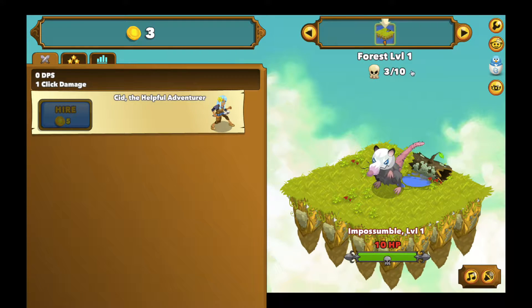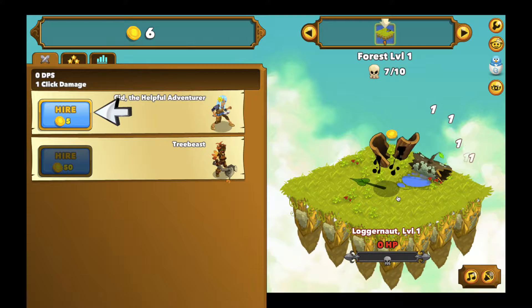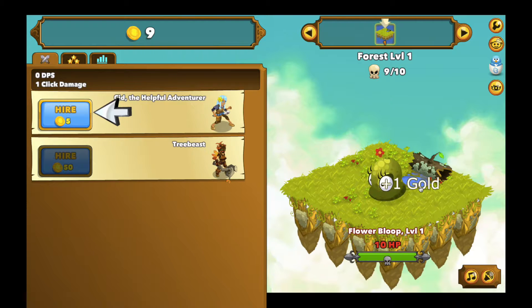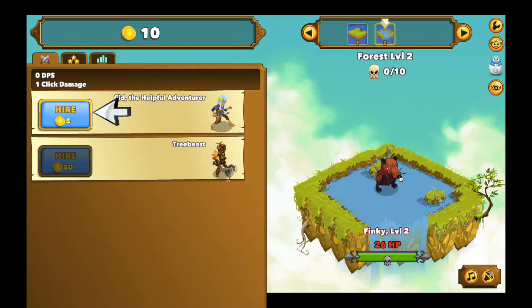Right here where it says three out of ten — I've killed three monsters. Once I kill all ten monsters, that counter increases as I kill them. If you're thinking these are cute creatures and you don't want to kill them — they're monsters, get over it. Once you kill all ten, that counter goes away and you get to a new level. This is level two, so they've got more health, but when killed they give you more gold.